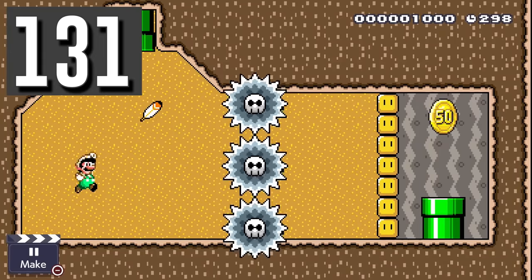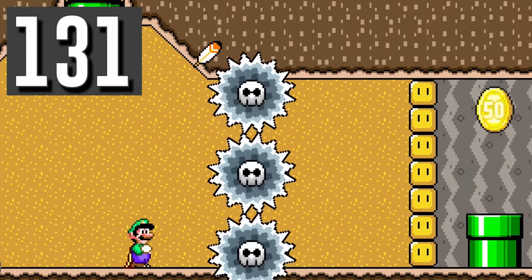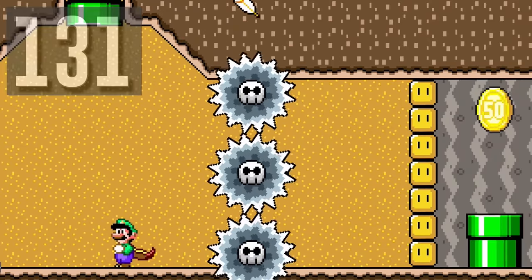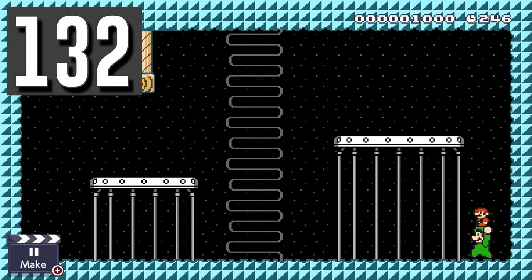Myth: The falling feather power-up is unaffected by Luigi's abilities. Busted. Luigi can move it across the screen by twirling with his cape. Myth: Frog Luigi needs to hold an item to run. Busted. Luigi can hold another player in multiplayer and still run.